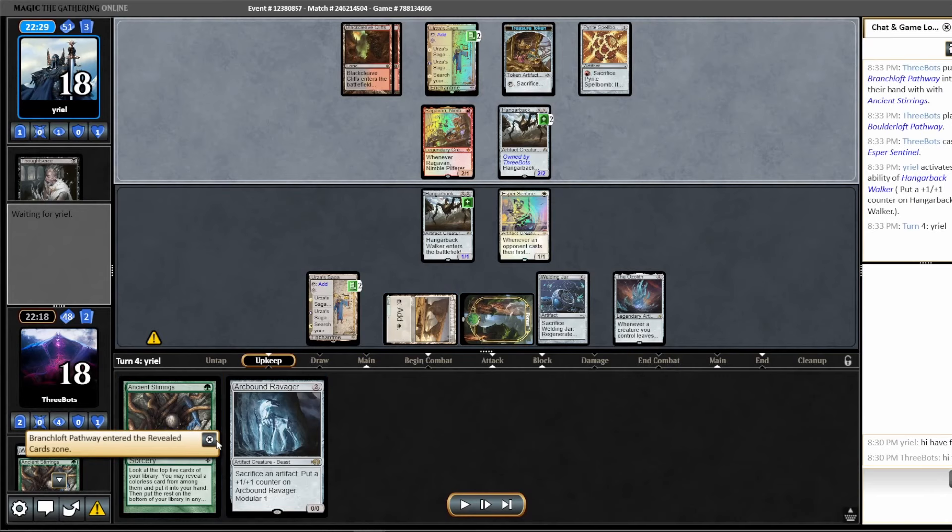I do find a white source off of Ancient Stirrings and land an Esper Sentinel, and then I have mana up to activate Hangarback Walker if I need to. Whereas my opponent activates their Hangarback at their end of turn. They decided to Thoughtseize my Walking Ballista, which is interesting — I would have thought they'd taken the Arcbound Ravager, because Arcbound Ravager is probably a better card in this situation; it's just so hard to deal with once it lands. But maybe they're counting on having a removal spell for it.